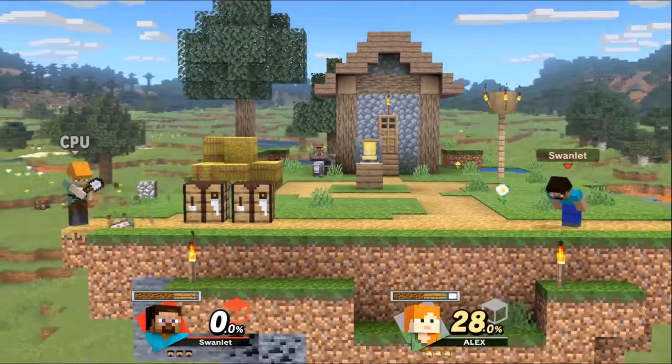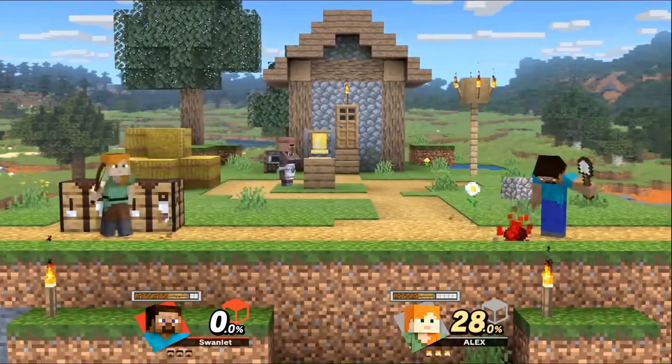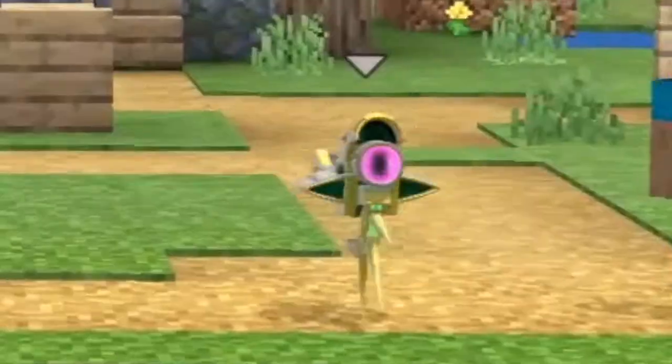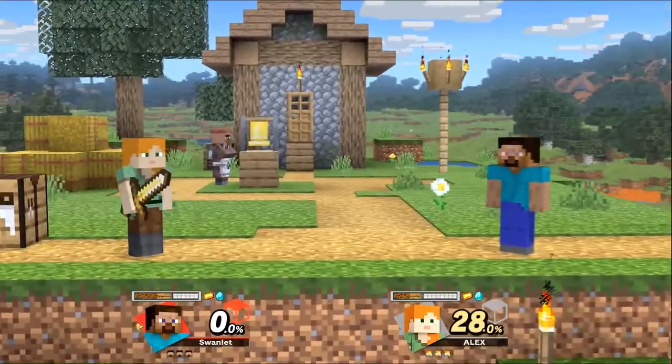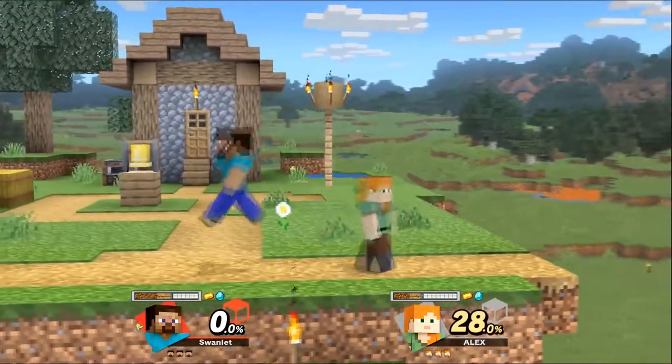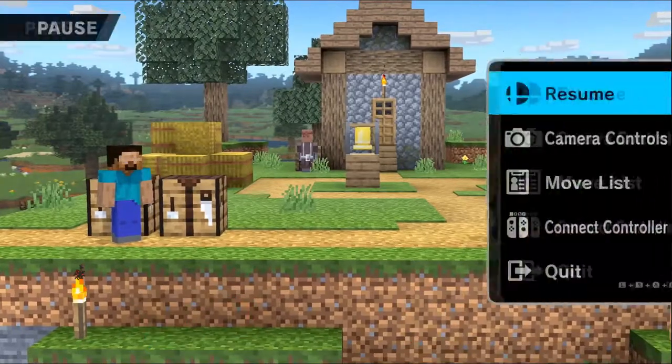We made blue shells in Smash Brothers in Minecraft - that's a mouthful. Now it's time for the next item. Let's wait for the item to spawn. It's the three pieces! So I'm gonna add all three pieces. Actually, I'm not gonna wait on this one. The next item is the three pieces and I'm going to make that in Minecraft.